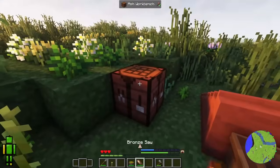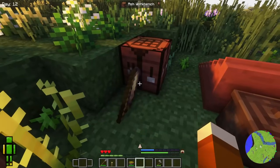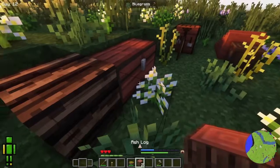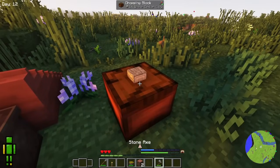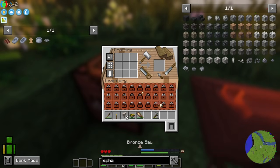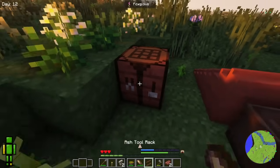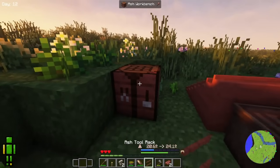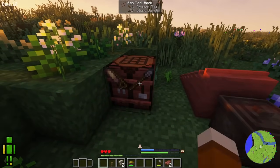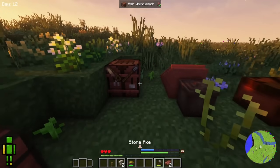Now, if we were to store tools, you can store one tool on the ground at a time, but we'd want to make a tool rack. Tool racks are pretty easy — I think I need three logs to make a tool rack. That gives you a tool rack, and then we can store up to four tools on the rack. It doesn't take up extra space — you just click them off and on.